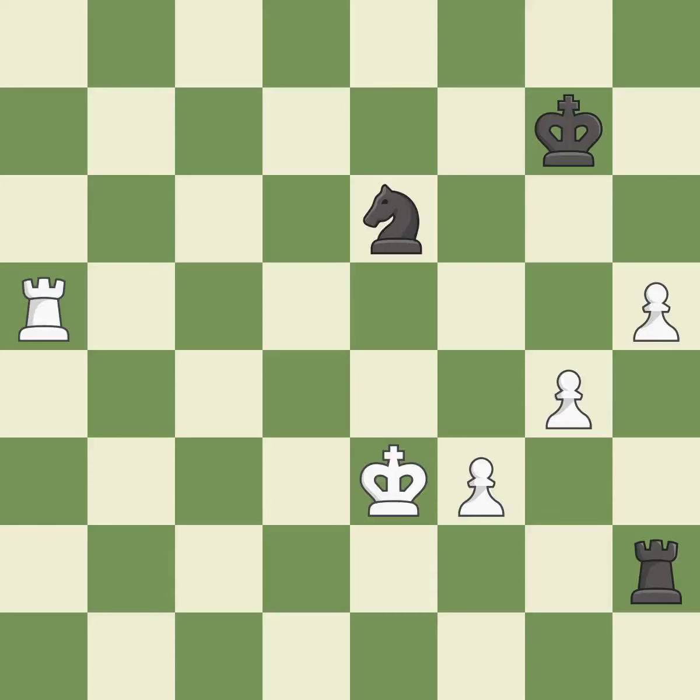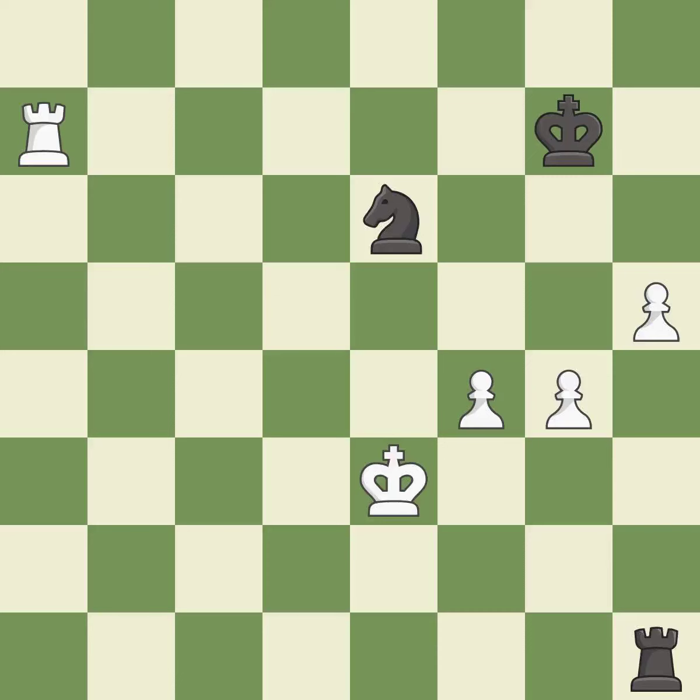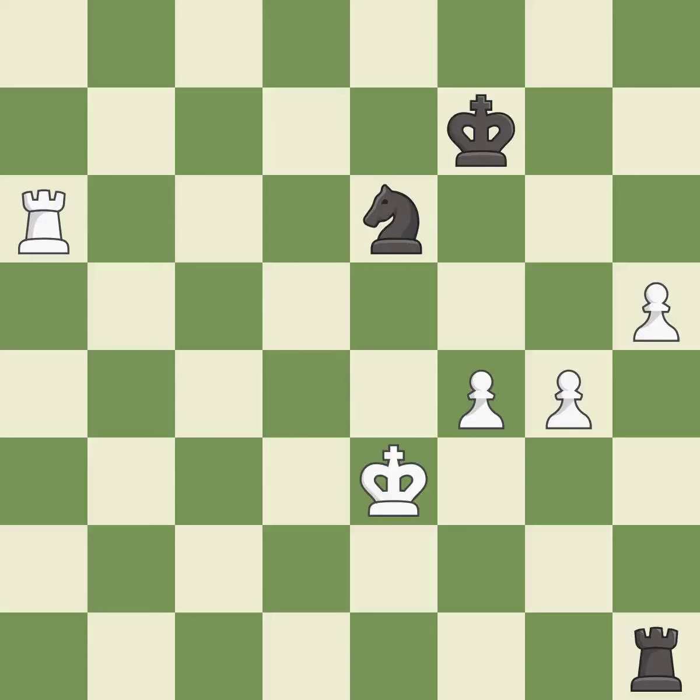This pushes a passed pawn — it is excellent. That's a sensible reply — it is excellent. Very precise — it is best. This evades the check from the rook — it is best. This immobilizes the opponent's knight by pinning it to the king. This threatens to add pressure on a pinned knight — it is excellent. This prevents the opponent from being able to add pressure on a pinned knight — it is excellent.